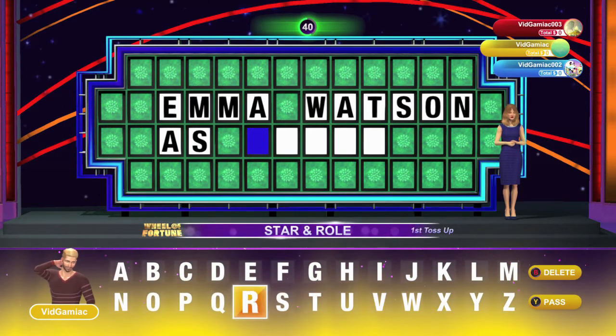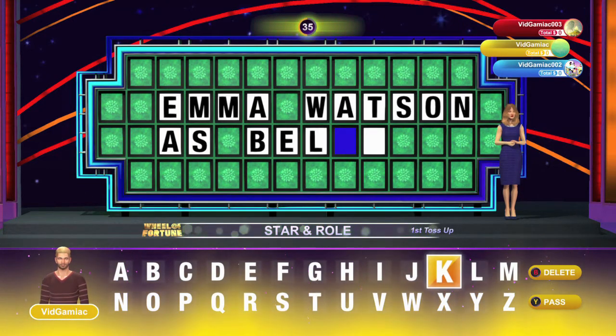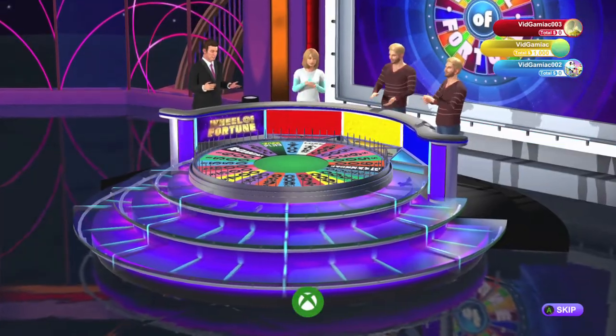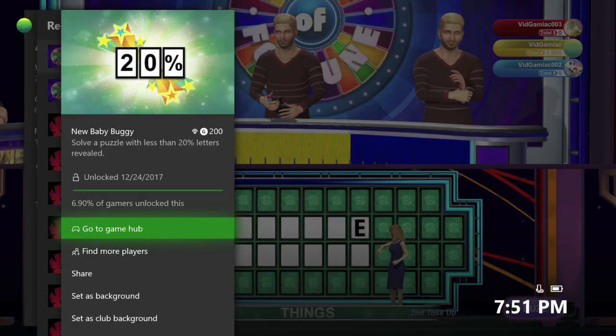So I'm going to put in my solution right here — 'Emma Watson as Belle' — and then you want to hit the Y button when you're done to punch in the answer. If you happen to get it, you'll get your achievement. It's going to be for 200 gamerscore, and that's all there is to it.